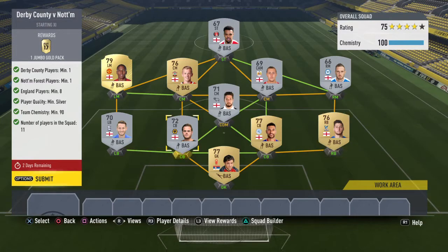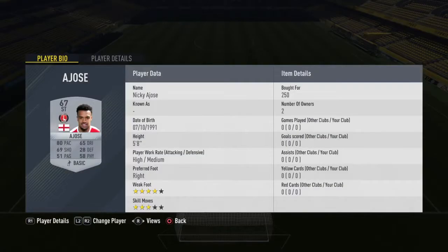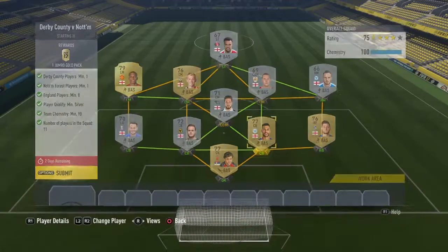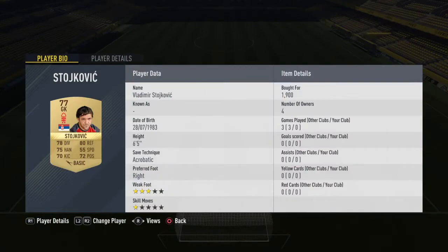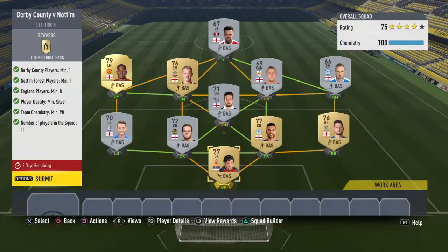Most of these I already had in my club and I barely used them. I think I had to buy the striker here, who I got for 250 coins. The winger I managed to snipe for 400 — that was pretty nice. And then the keeper, who I got for just under 2k. You're getting a Jumbo Gold pack, it isn't bad at all.